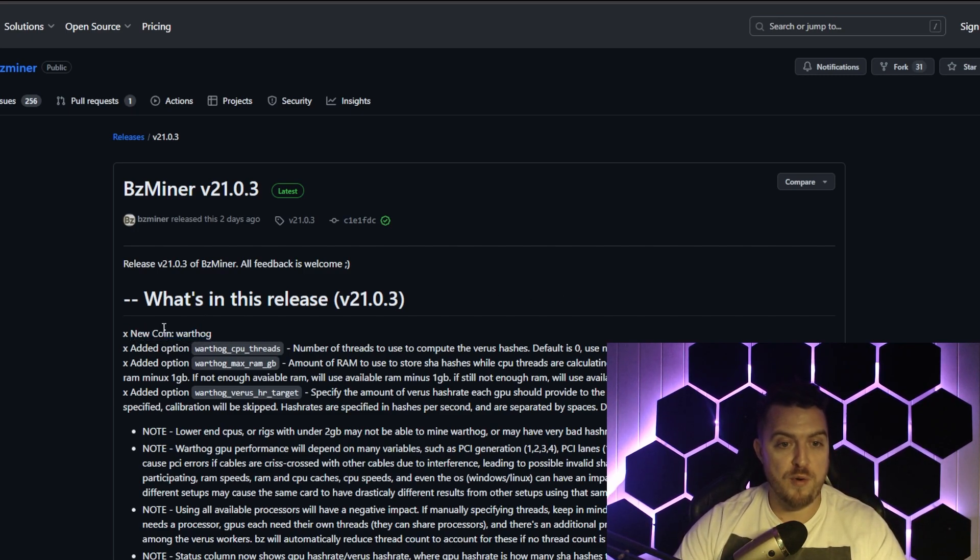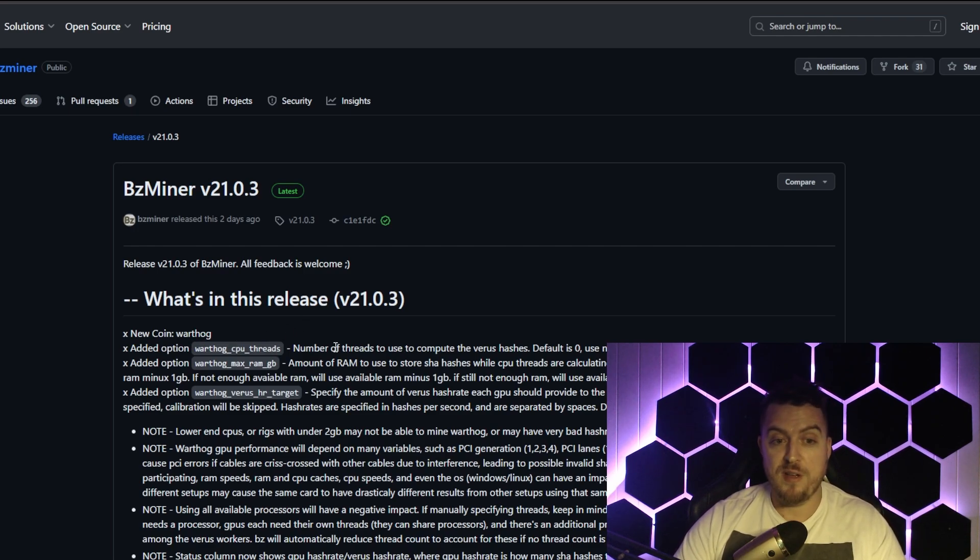With the most recent update of BZ Miner version 21.0.3, they have made Warthog available and supported on their miner, so you can now use it easily in HiveOS and in Windows as well. Warthog did previously and still does have its own miner, but it's not as straightforward to use, so definitely go for BZ Miner in my opinion if you're looking to get onto it.